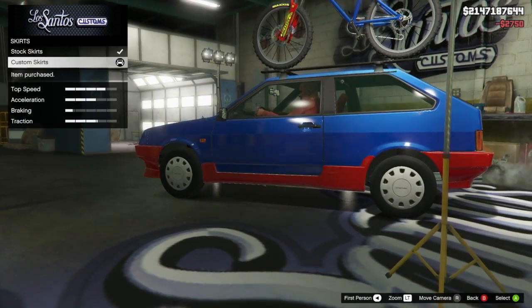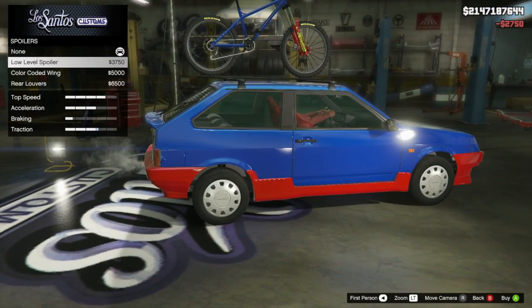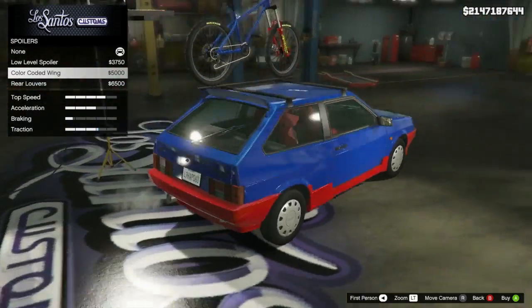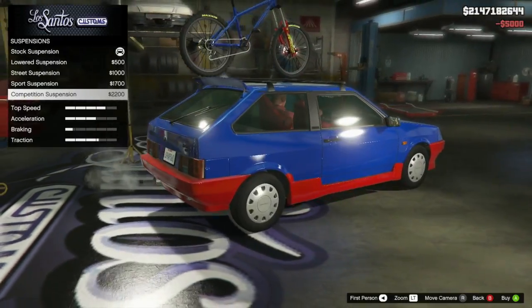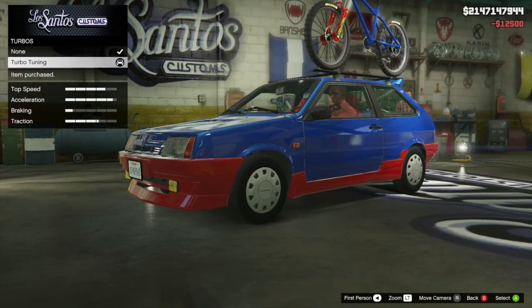I'm going to use that large roof rack just for that reason. As far as the skirts go, they're red as well. For the spoiler, we can get a lower level, a colored roof spoiler, or some rear louvers — I'm going to go with the roof spoiler. Suspension — competition. Transmission all the way, turbo all the way.